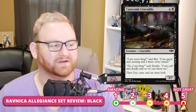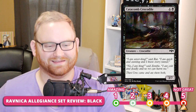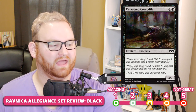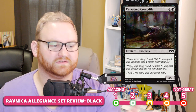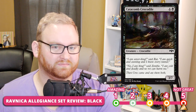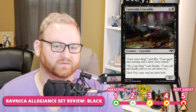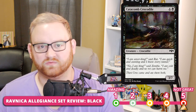Catacomb Crocodile — I love the name. It's a 5-mana 3/7 Crocodile vanilla creature. I'm going to put this at a 3 solely because things with incredible toughness like this can go really well with certain archetypes in Limited. For Draft and Sealed, it's a 3; for Standard, it's a 5. That 7 toughness makes it a huge wall, forcing your opponent to either use a combat trick or remove it outright.